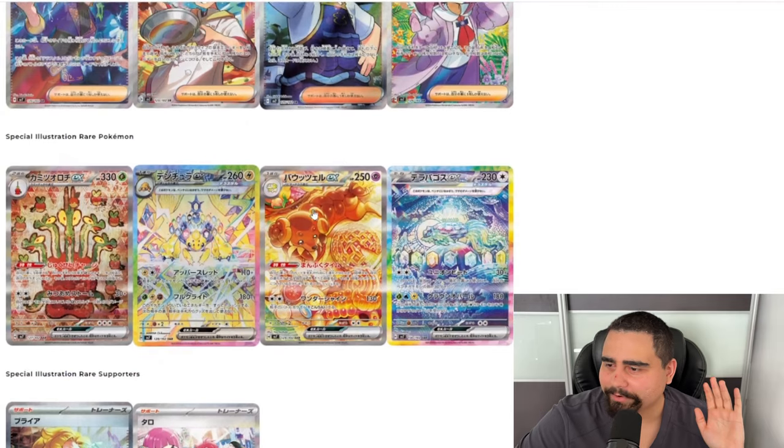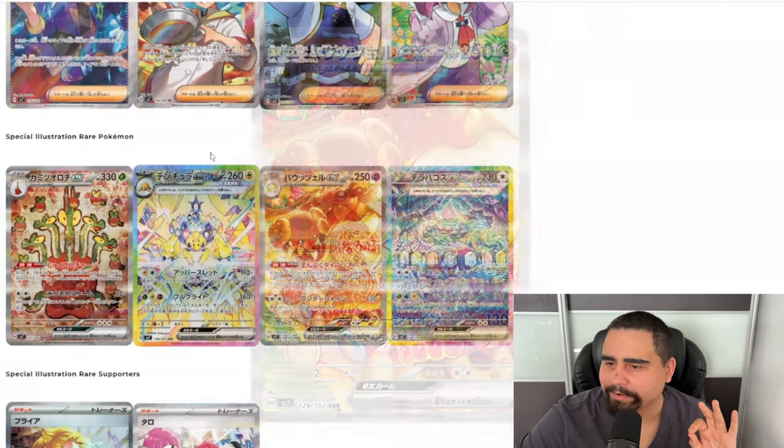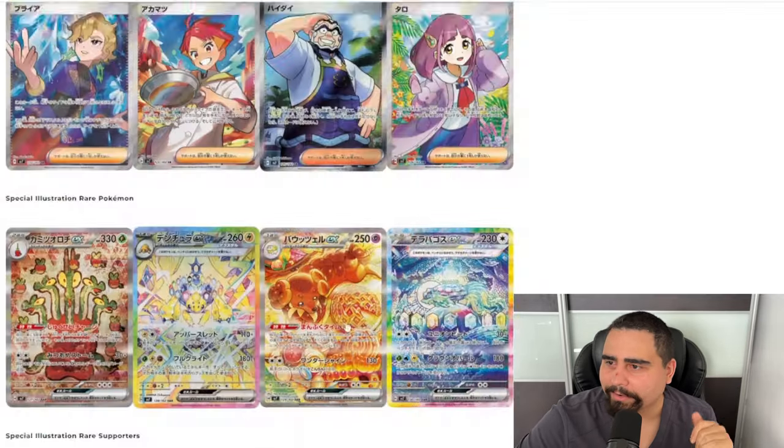Terapagos is a beautiful card — it definitely deserves a top five spot in special illustration rares. Briar is not that bad looking of a full art trainer SIR card, and I really like the ability on it. The Hydrapple looks very unique. Anyway, guys, blast me in the comments if you think I'm totally wrong. For those who don't agree, consider subscribing to the channel.